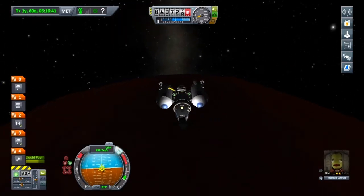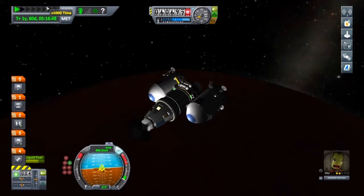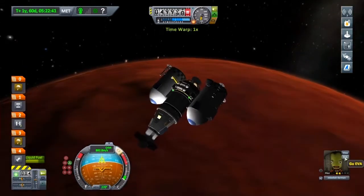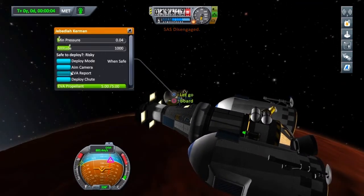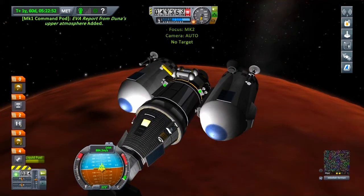Don't feel the need to do this, because it can mean Jeb goes flying off — let's just say it won't end very well for Jeb. So let's fast forward until we hit the atmosphere. There we go, Jeb can do his EVA report now. If you are going to do this, you want to do it as soon as you hit the atmosphere, just so you don't get blown away by those aerodynamic forces.